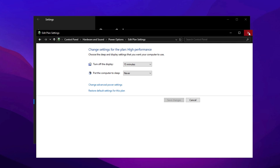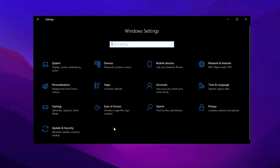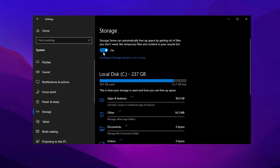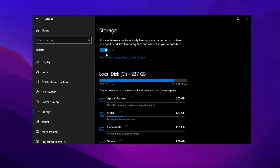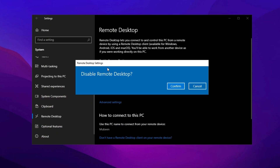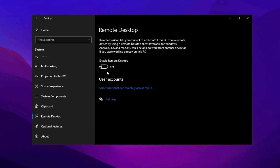Properly managing your storage settings helps your system stay organized and automatically clear unnecessary files. Go to System and select Storage. Enable Storage Sense, then configure it to clean up files on a weekly basis for consistent performance. Additionally, if you do not actively use Remote Desktop, disable it by navigating to the System menu. Keeping this feature off prevents unnecessary background processes from consuming system resources.